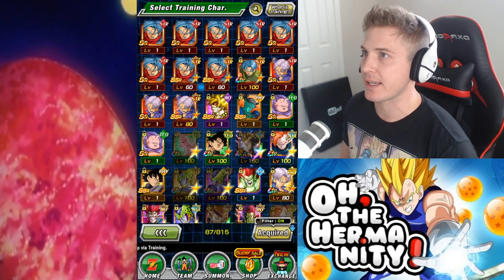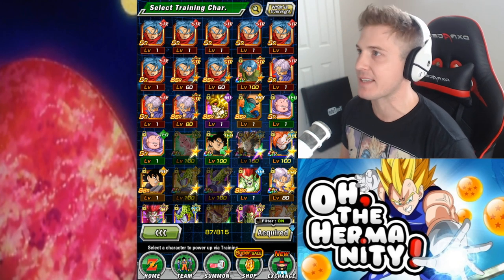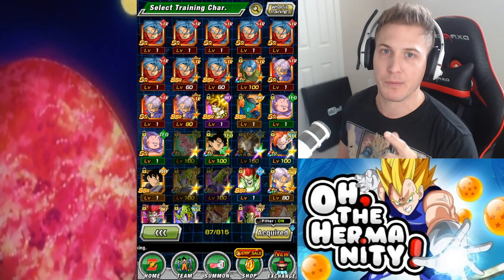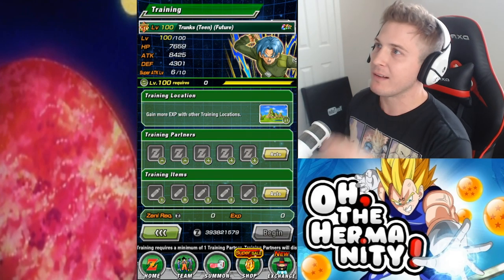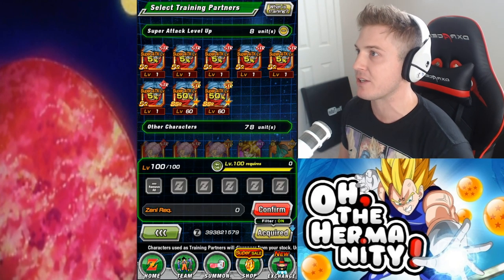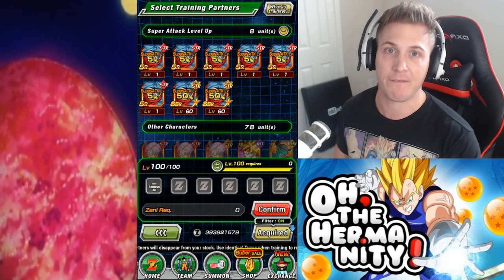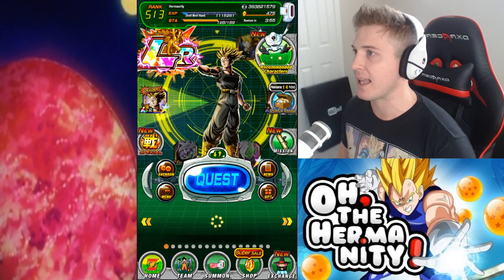As you guys can see, I've already collected quite a few of these units and I've already gotten a few of them to the SSR level. The reason is because in order to boost the super attack by 50%, these units have got to be at the SSR level. Let's click on LR Trunks, then click on training partners, and you'll notice the units that are at SSR level will give you that 50% boost.